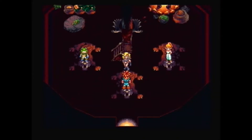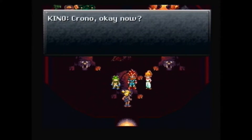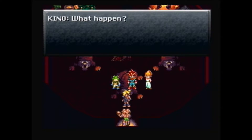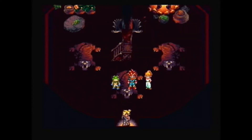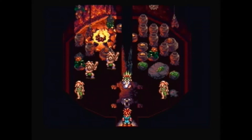Ayla wants to eat Frog because he looks tasty apparently — those would be some really big frog legs, perish the thought. Frog asks 'what about the blue-haired one,' meaning Magus, but apparently he didn't end up here. The north wood is burning — only you can prevent forest fires, or Ayla can start them I guess.